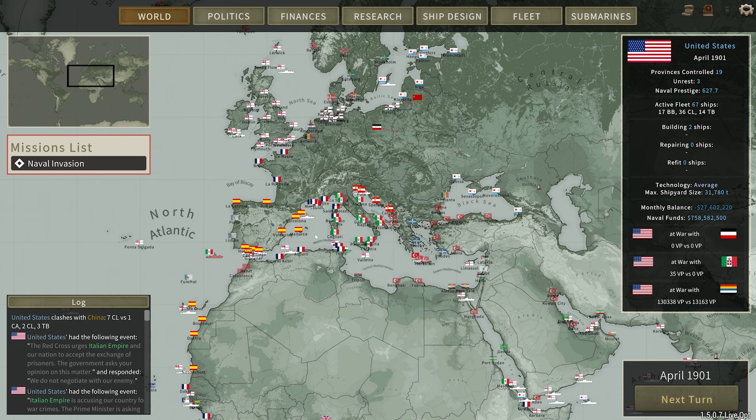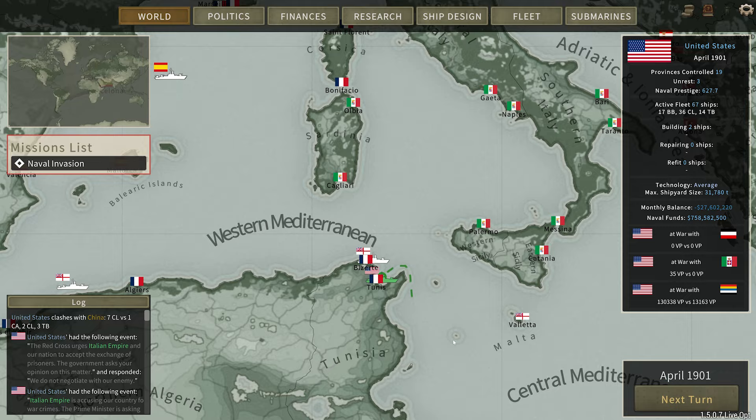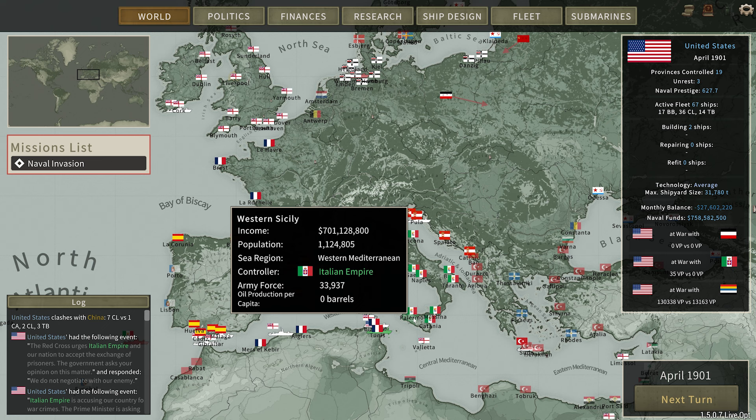Again, we are at war with the Italians and the Germans. This fleet right here is getting refueled here in Tunis — it is a friendly port. So hopefully we can get some fuel and we'll carry on the battle in this area. I'm not really looking to conquer any lands here in this region. I am looking to sink their fleets. That's about it.